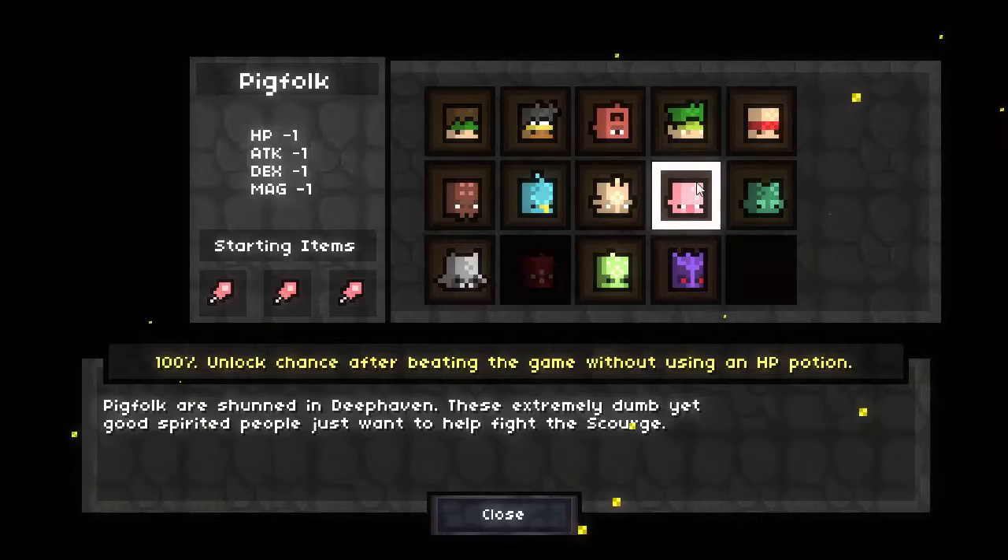This is one of the most challenging experiences you'll ever have in Magicite. The Pigfolk is extremely hard to unlock — you get it after beating the game without using an HP potion, which I've done before. Obviously I've unlocked the character. It is very, very difficult to obtain.